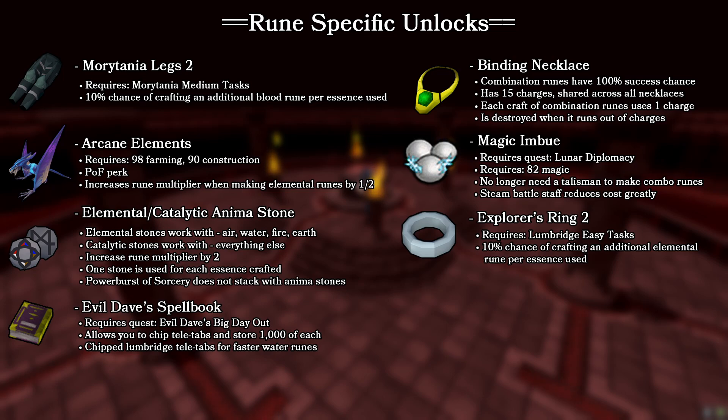If you decide to make combination runes — which are actually not only surprisingly profitable but surprisingly accessible for lower level runecrafting players — you want to use the binding necklace and the magic imbue spell from the lunar spellbook. The binding necklace has a unique quirk where it has 15 charges shared across all necklaces, so any new one you pull from the bank will have the same number of charges as the last one equipped. When it runs out it is destroyed, but it does not destroy the rest of the necklaces in your bank.